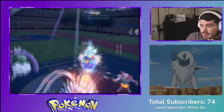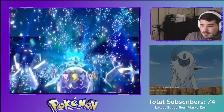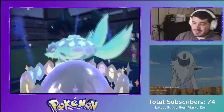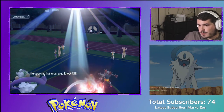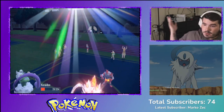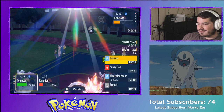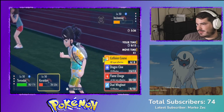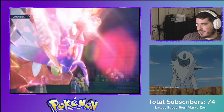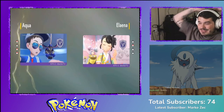Five wins in a row — this is looking good. There's the Knock Off — no, I lost my Assault Vest. I'm still faster so Bleak Wind and Collision Course. They cancel — that actually went really well.